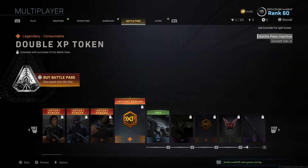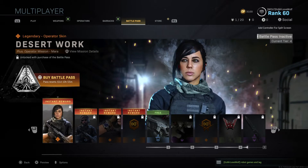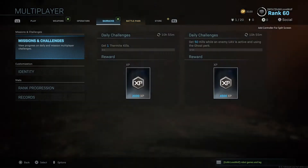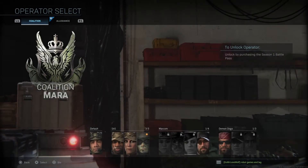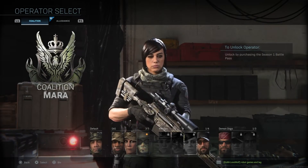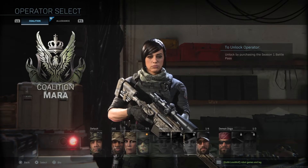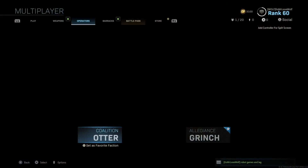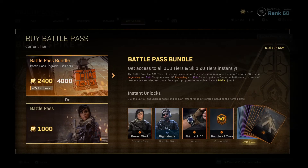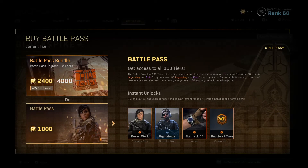It also says there - that's an operator skin. It doesn't actually specifically say you unlock her there, but if you go through to Operators and go into Coalition, she's called Mara. If you see in sort of the top right, it says to unlock her by purchasing Season 1 of the Battle Pass. So you can't get this new person unless you pay at least 1,000 COD points.